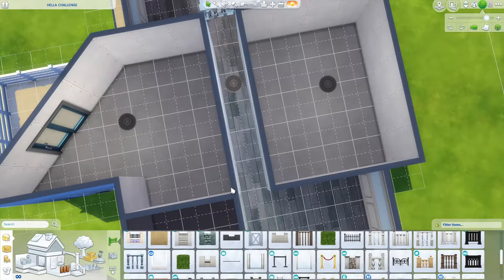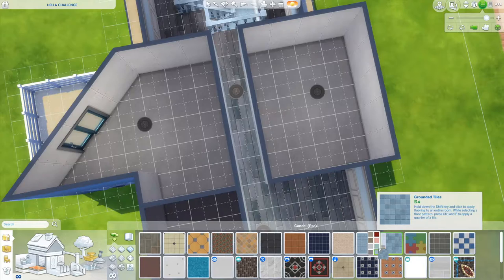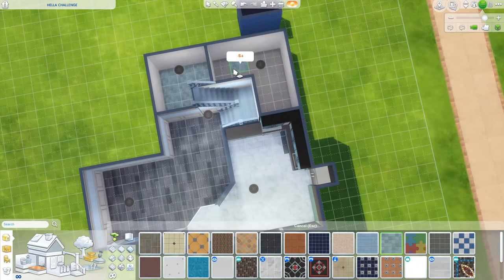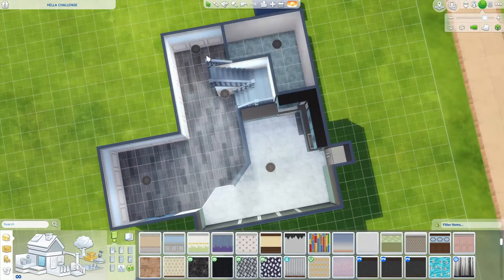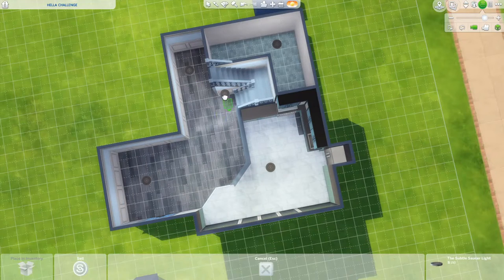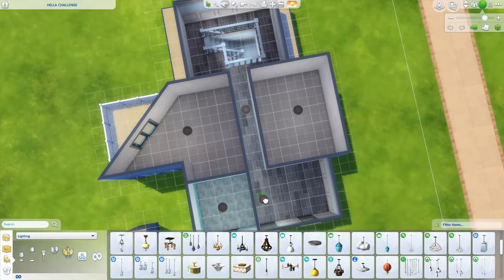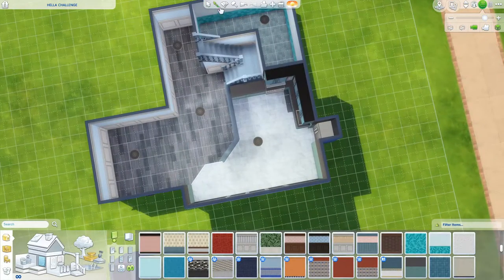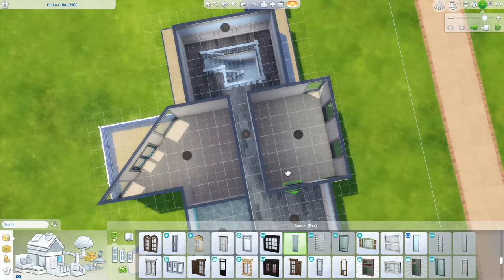Anyways, as you can see I went with a blue theme on this house — sorry if you've noticed a trend with that. I have no idea why I go blue because my favorite color is red. I think it's mainly because the blues, even though they're all different shades, still flow together nicely. Whereas if you get different colors of wood grain, unless they're contrasting each other, they don't really go together.